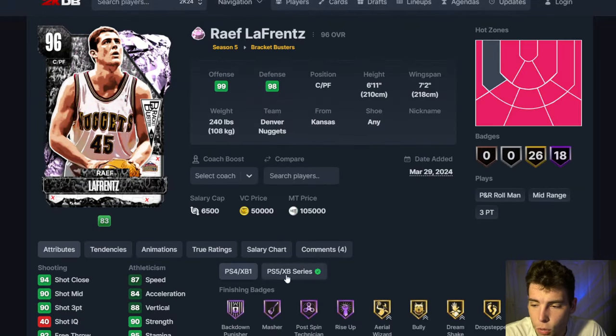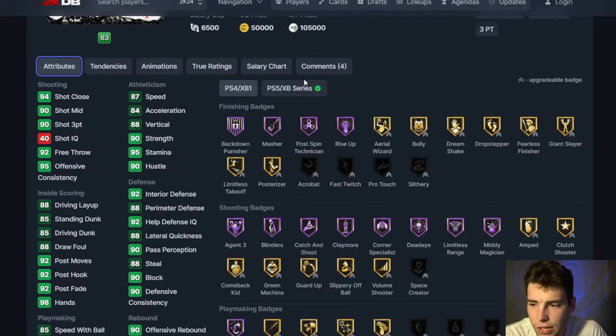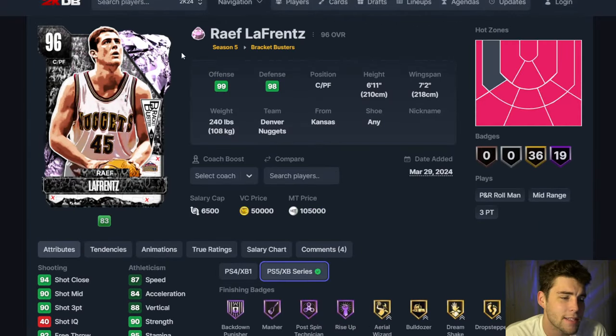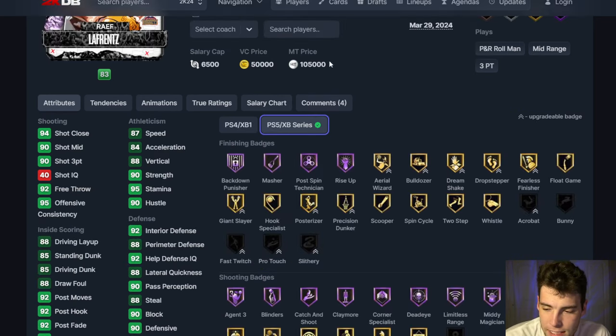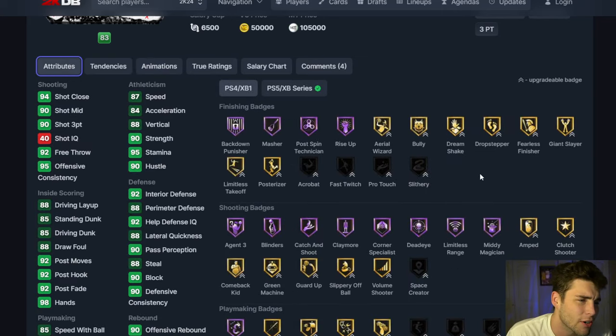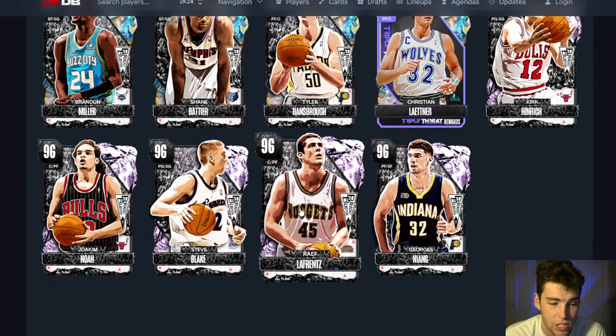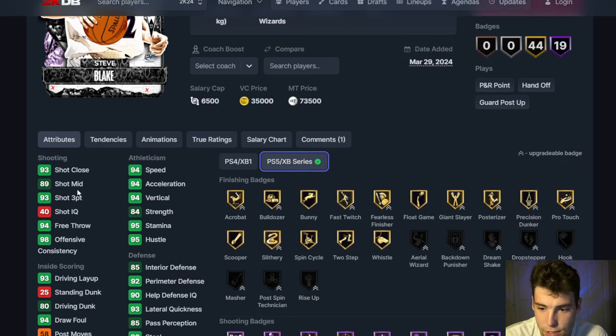Up next, Malachi Flynn — normal base, normal leaner, 93 mid-range, 87 speed, 92 interior, 88 lateral. Here's your first budget big that can compete at the highest level. Rafe with Friends is going to be able to get you paint stops, shoot the rock, and do it all. He's going to be absolutely elite in MyTeam. There's a deluxe pack you can grind for today — hope you get Rafe with Friends out of that pink diamond deluxe pack. High three-ball, great release, can play power forward too — there are really no downsides.